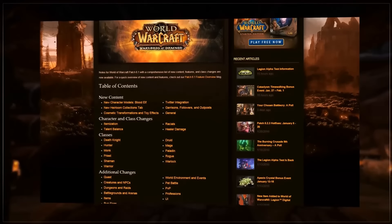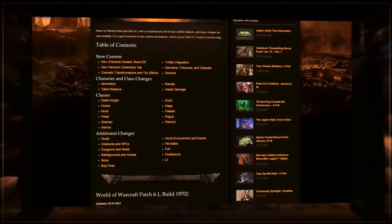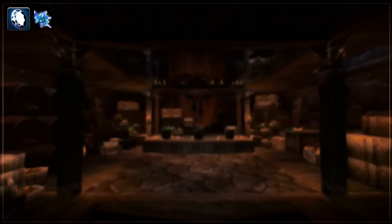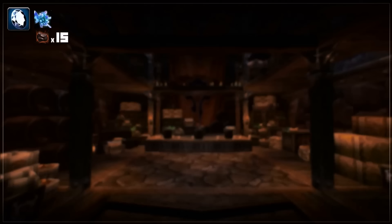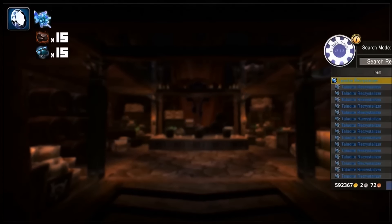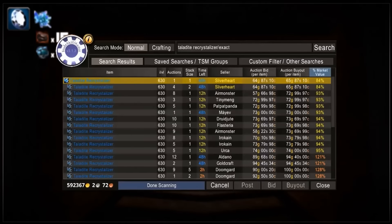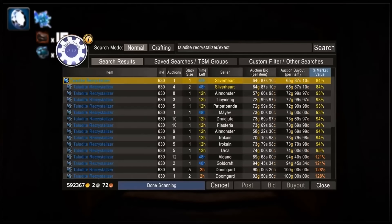In patch 6.1 the material requirements to make these reroll tokens were reduced to only using basic materials. For jewelcrafting, to make taladite recrystallizers you need 15 blackrock ore and 15 true iron ore. On my server, taladite recrystallizers sell for around 65 to 70 gold each, so to make a profit I need to buy ore pretty cheap.